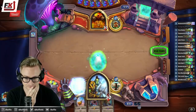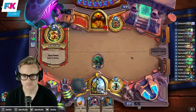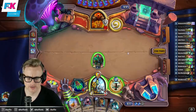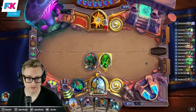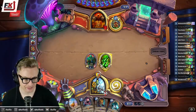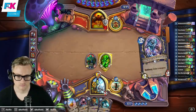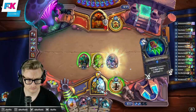Might as well start punching. Looks like a slow, controlly warrior, which is generally probably a good thing for me. What does the 7-drop do? He sits in my hand for most of the game. Probably should just go ahead and draw the other weapon.